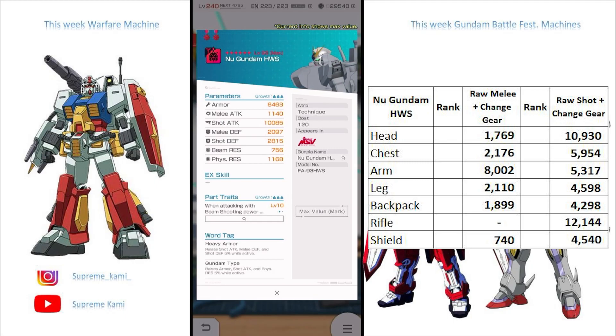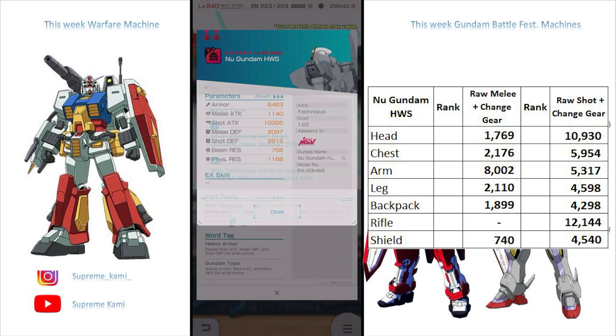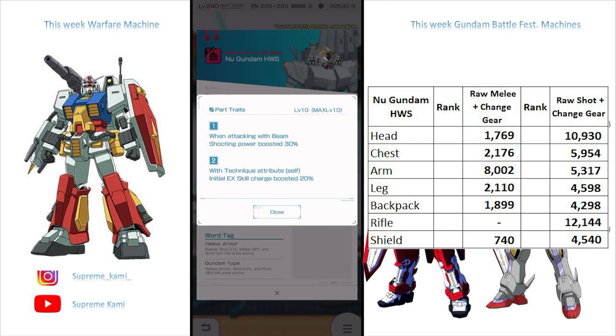Currently we are looking at 10,933 for the head, which is not a bad number. This actually topped the Kassai Gundam, the Strike Freedom, and even the Crossbone Gundam — so those are pretty good heads already. In terms of the part tray, this is actually one of the newer ones we have seen that has a head part with an initial charge boosted by 20%, which is pretty good. If any of your other parts cannot compensate for that ICD, this one will take the kick. This one does have to be a T-Build, so they continue the trend — the last build project was coincidentally another T-Shot build. The part tray with attacking with beam shooting power boosts by 30% is pretty generic, but the tags are heavy armor and Gundam type.